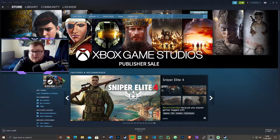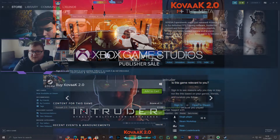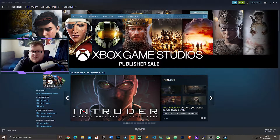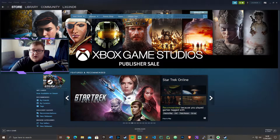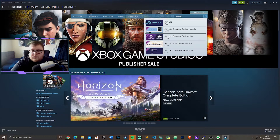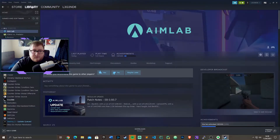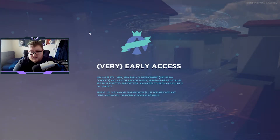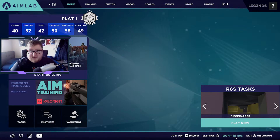We're going to be using something called an aim trainer, and this one is free. A lot of people know about Kovaak's as the sort of main aim trainer, however that costs money and is more of a customized experience. This one is actually backed with data science and it lets you know exactly what you're doing wrong. You're going to want to go to the Steam store and type in Aim Lab, then install it. It's still early access but it's backed by data science and lots of researchers use it.